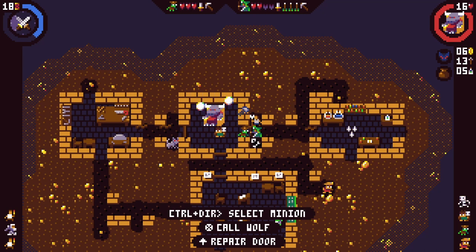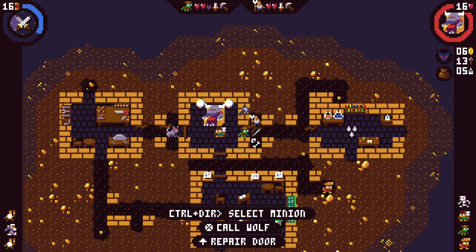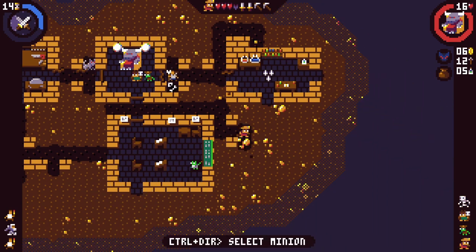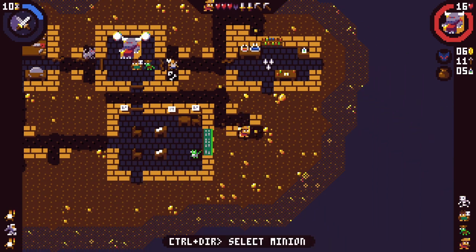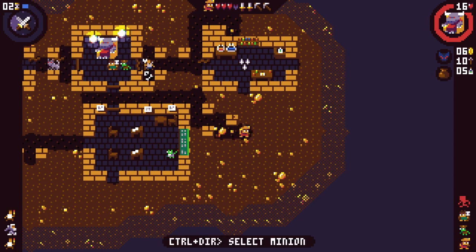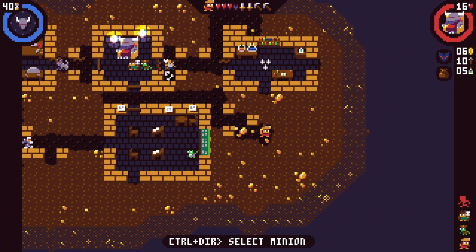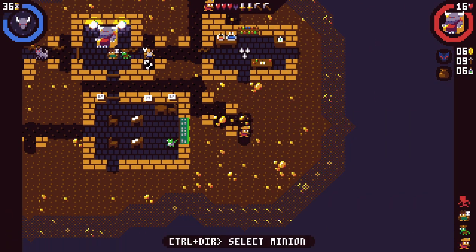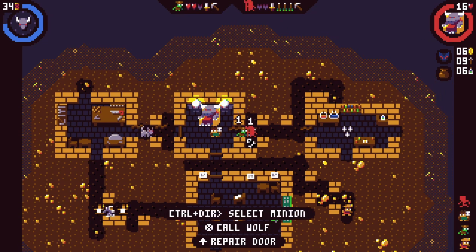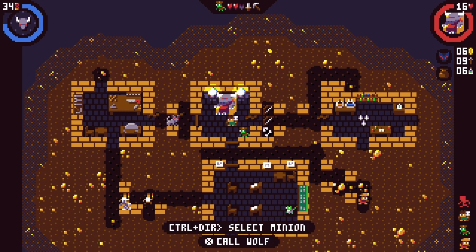We're going to position the skeleton there so that they can kill when they get close enough. And then we're just going to start making moves with our other lad here. The skeleton is dead. This is really not going well. We managed to kill someone as the goblin, which is kind of unreal. We just need to make moves. Another crusade is happening before the first one is even complete.